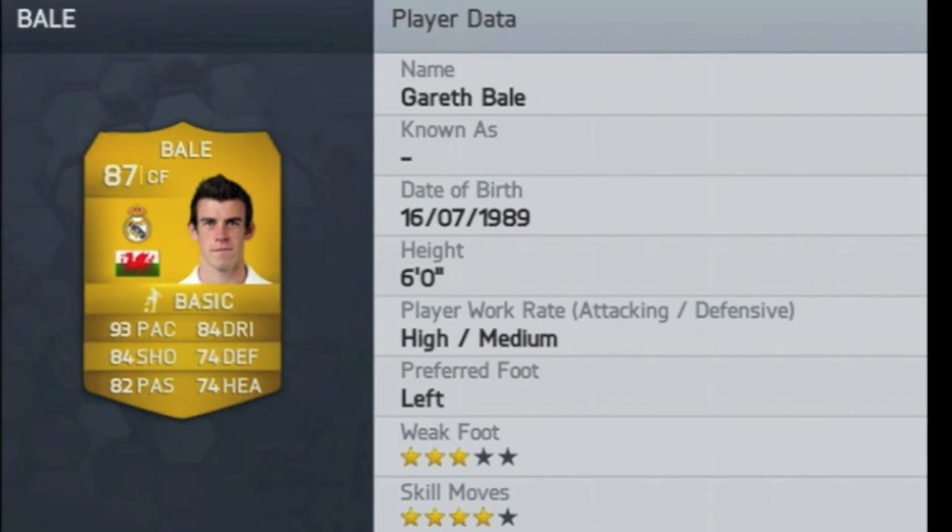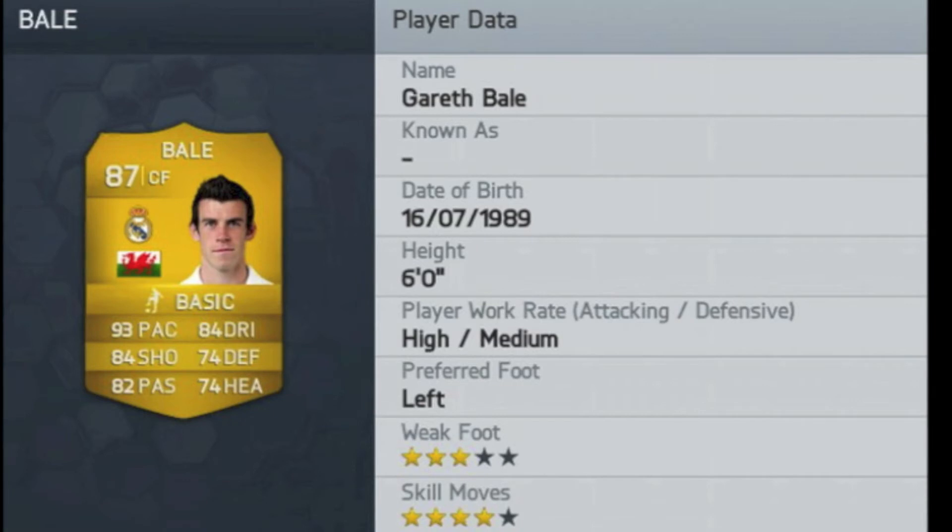You want him to be four-star skills, three-star weak foot, high-medium work rates, which if that turns out to be true, I would love this guy in my team. He's not going to be high-high work rates where he's always tracking back — high-medium means he's going to be attacking most of the time. Six foot tall.